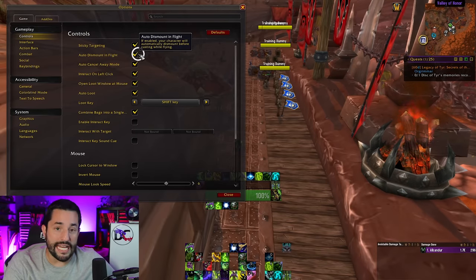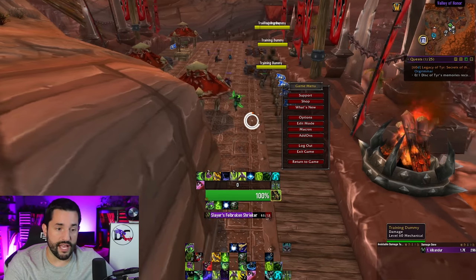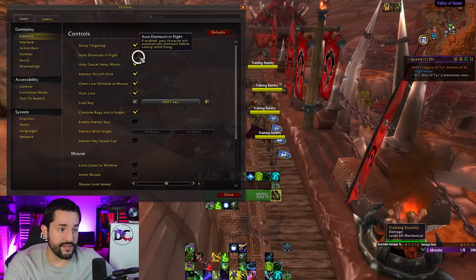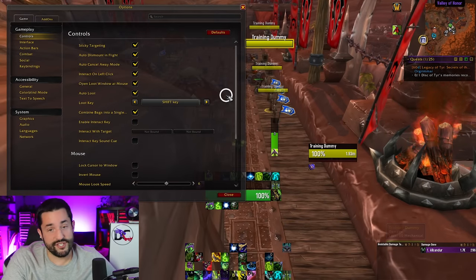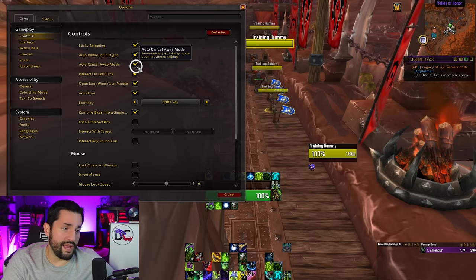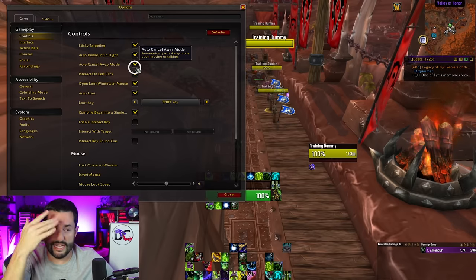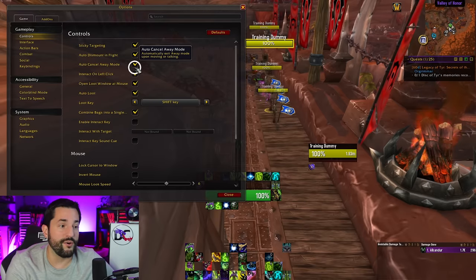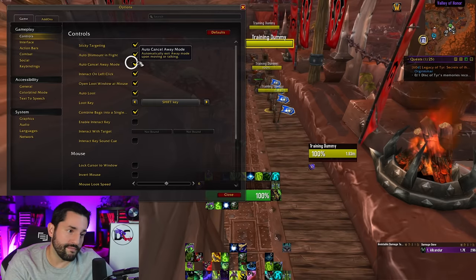Auto dismount in flight — if you do anything while in flight, you dismount. If I turn this off and mount up, I can't cast a spell — it says 'you can't do that while mounted.' But if I turn it back on, now I can and it drops me off. I like to have this on and just take responsibility — it has killed me before, but you'll be okay. Auto cancel AFK mode means whenever you've been AFK for a while, you just move and it clears the flag. If you want to stay AFK and hide from friends, you can turn this off and manually type slash AFK to clear it.